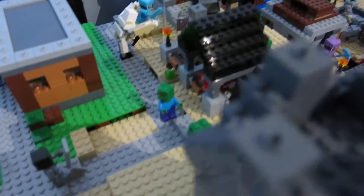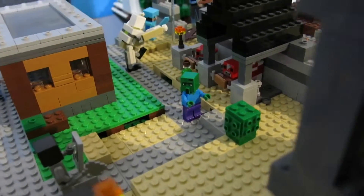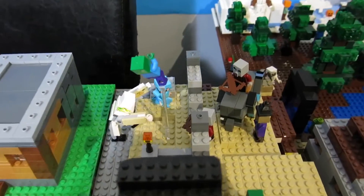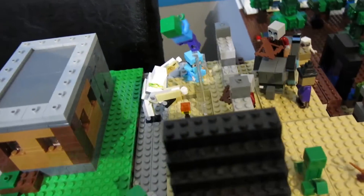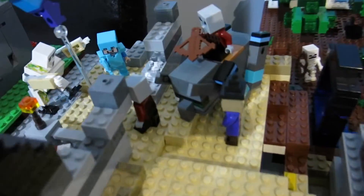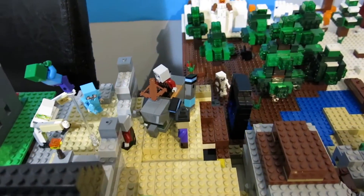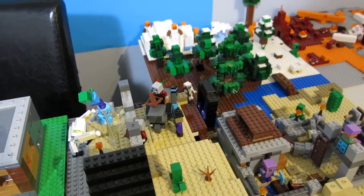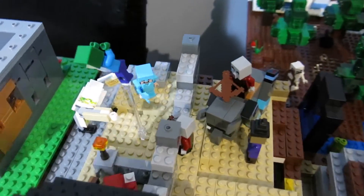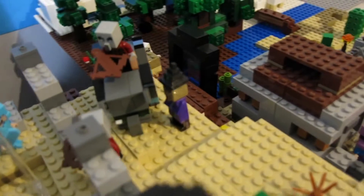Moving on over here near the raid — we have this new guy from the new 2020 pillager raid set. He's about to cure a zombie villager, and that zombie villager came from over here where a villager got infected, which is now being thrown in the air by an iron golem. Still the old design iron golem; I have the new one over here — just a mix of different iron golems in the whole MOC. At the raid I have two of the new pillager figures and my custom ravager temporarily, which I'm going to replace with the new official ravager as soon as I get the new pillager raid set. They're breaking into the village trying to raid it, but we have the iron golem fighting, Steve in full diamond armor fighting to protect the villagers, and we also have a witch as part of the raid.